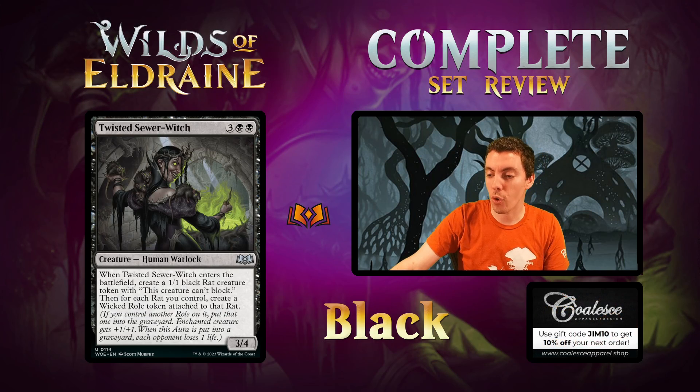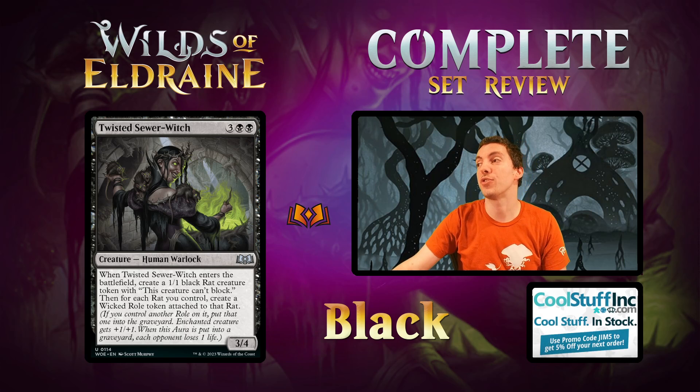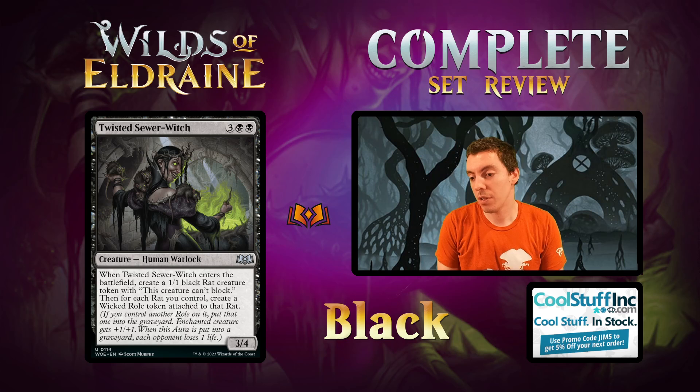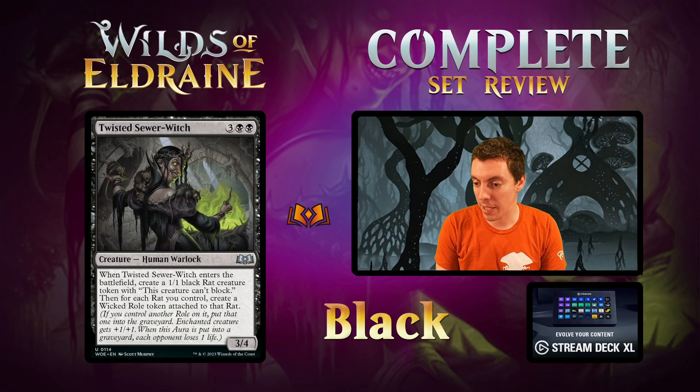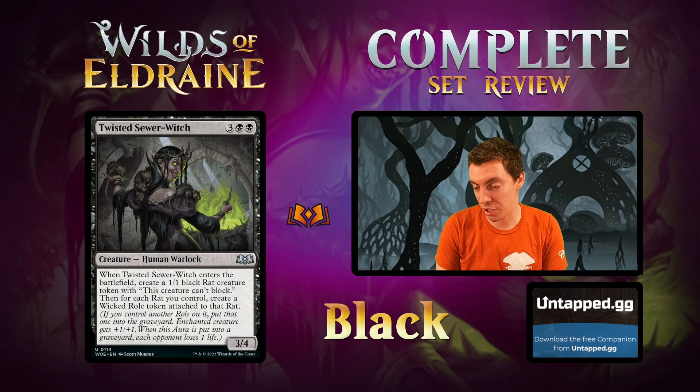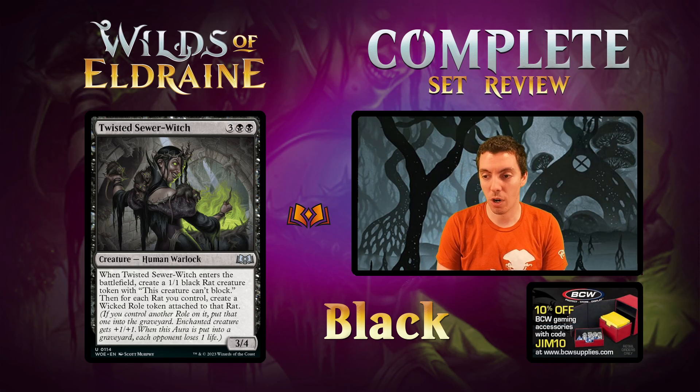Twisted Sewer Witch — 5 mana for a 3/4. When it ETBs, make a rat token, and then for each rat you control, make a Wicked Role token attached to that rat. This card is an insane limited card! A 3/4 for 5 that makes a rat and puts a Wicked Role on every rat you control. If you have 4 or 5 rats in play, all of a sudden you have an army of 2/2s that drain for 1 when they die. This card is excellent — slam dunk Uncommon. For Constructed, if there's a rat deck it could actually be a curve-topper. But for limited: slam dunk, mythic Uncommon, card is phenomenal. Twisted Sewer Witch — insane. Hoping to first pick and pick-one pack-one this card in Bronze to Mythic starting next week.